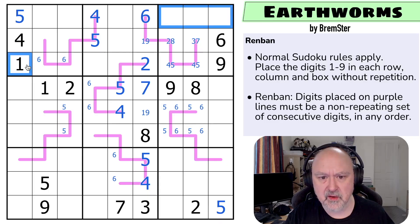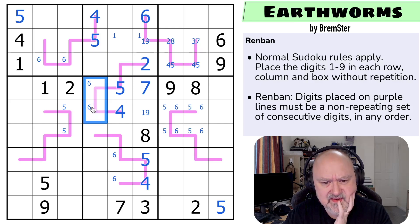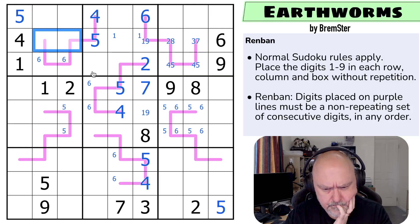With a one up here and a one here, there is a one in one of those two. So this can't be a one and this can't be a one. And there is definitely a three on this line. If this is one, two, three — these are seven, eight, nine. If this is nine, eight, seven — these are one and two-three.